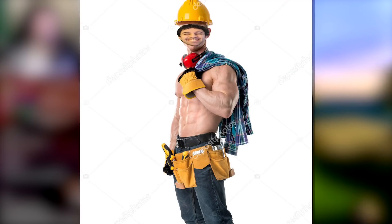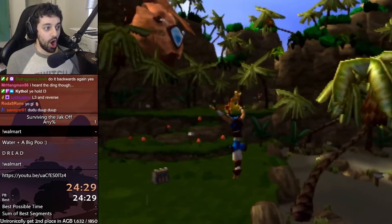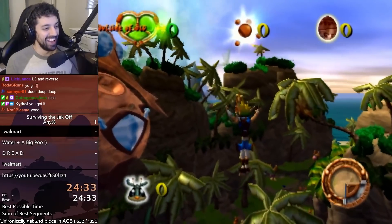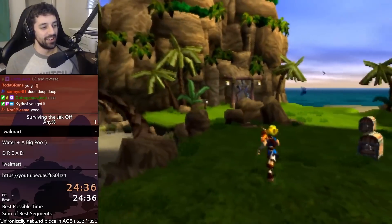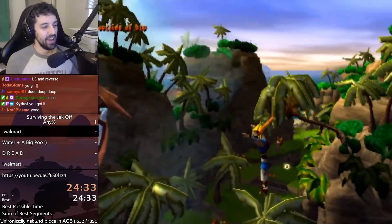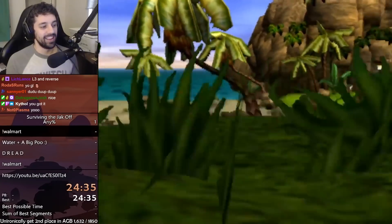And finally, I'd need the right tools. Jak 1 has a debug option which lets you move Jak freely around the game. We use this to move Jak wherever we want and reset levels for practice. With this tool and Josh's guidance, it was time to get started.